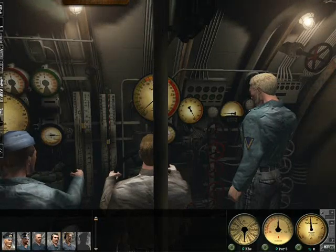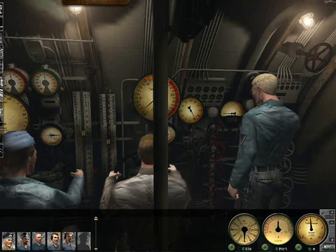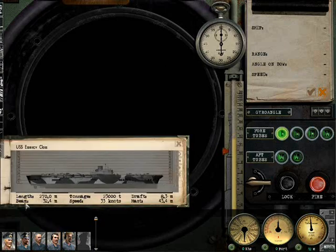One of the things you need to do in the game is get familiar with ranges. You don't necessarily need to use the TDC, but as I said in another tutorial, it's ideal for ship range and speed data. The angle on the bow provides extra data regarding the ship's beam and mast height.